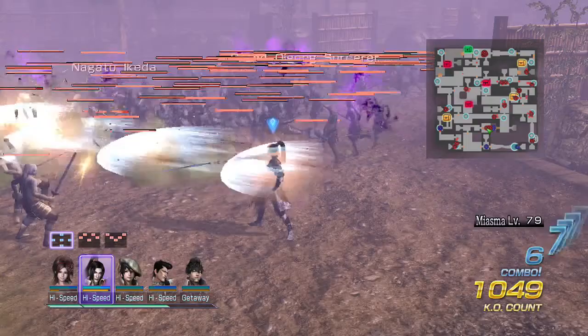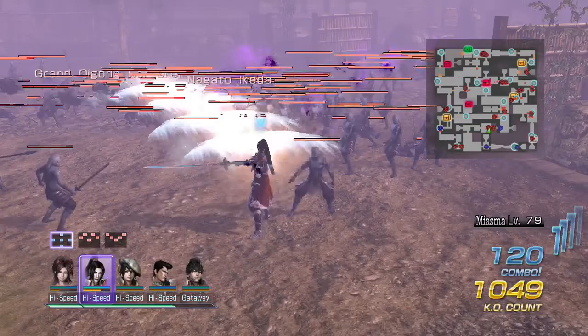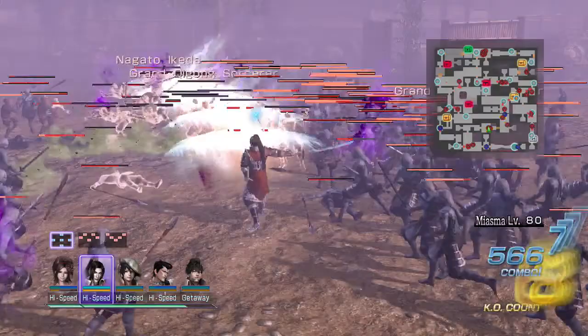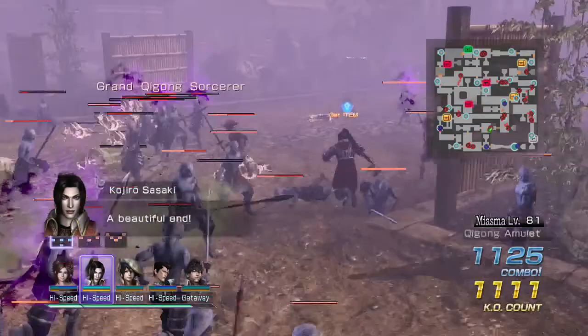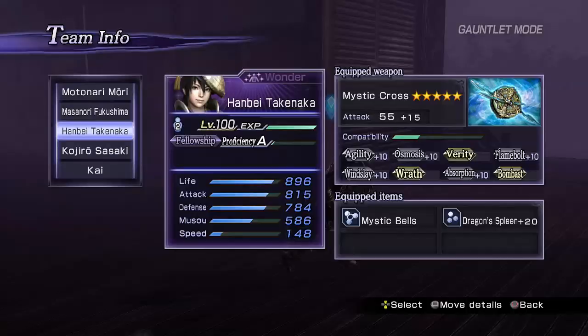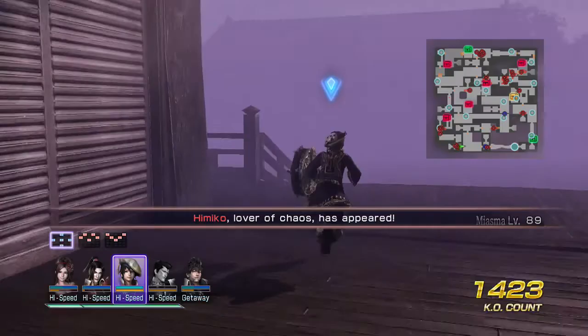He also has a decent musou attack that can hit high combos by holding Circle, but it does have a tendency to push enemies away instead of holding them in place, which can be a problem with smaller groups — so just be careful of that. It still hits really high combos in large groups, but in smaller ones it makes things very difficult.